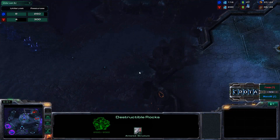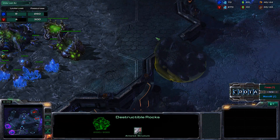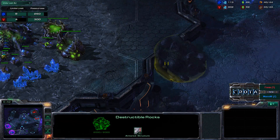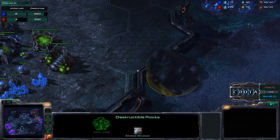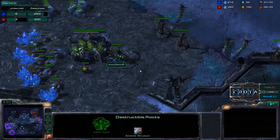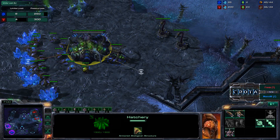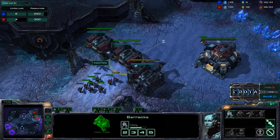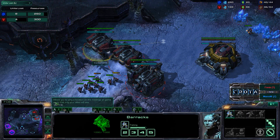These destructible rocks — there actually are backdoor rock entrances. This is actually the TSL version of the map, so there are backdoor entrances. If Phoenix had actually spawned on the south side, he actually would have been able to put a lot of pressure by taking down these rocks with Marauders and Marines. But that is unfortunate for Phoenix that he didn't get the correct spawning location. My apologies for not keeping track of which version of Shakura's Plateau the TSL version was.